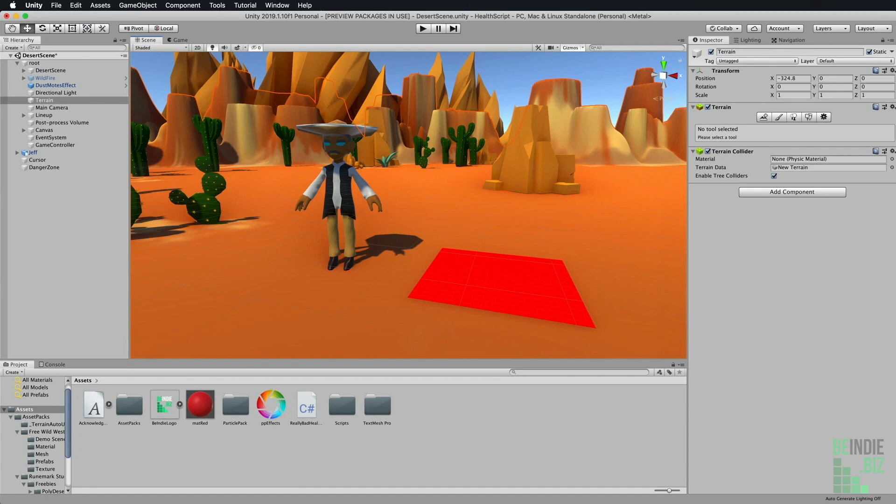Greetings, my name is Alan Thorne and welcome to BND.biz. A lot of people often ask me the question: what's a great way to create health? That is character health, health for the player, health for enemies, and even health for objects. Objects like swords and shields can have health points that can be used up when they expire. In this movie, I'm going to show you a really great way to create health points for pretty much any kind of object you could imagine.